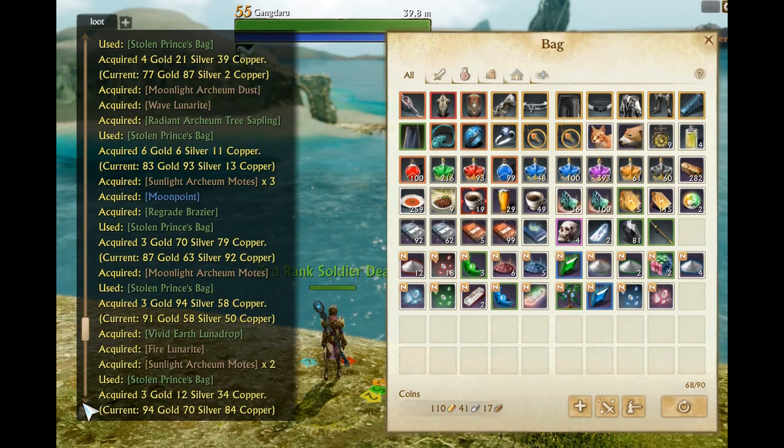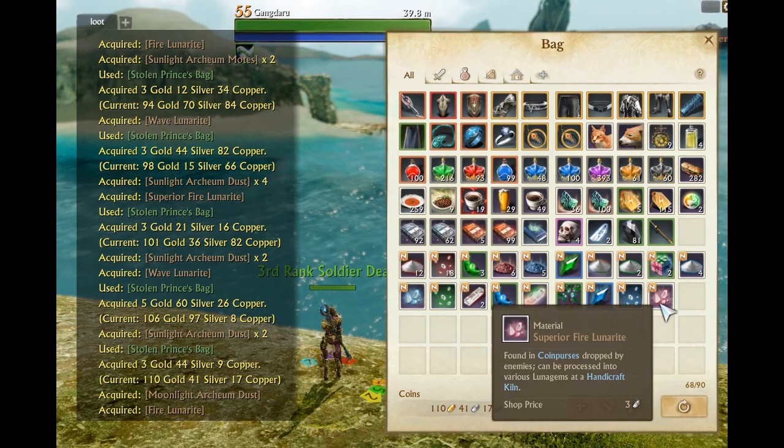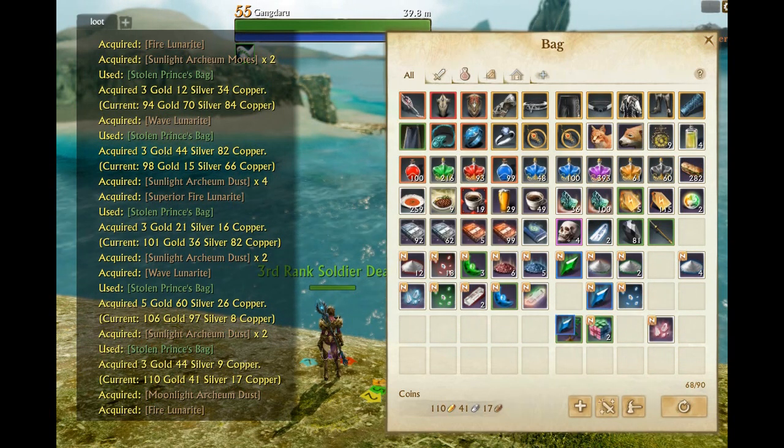Most of them were 3 gold each. Let's take a look at the loot real quick: we got one archium tree, two regrade braziers, a sphere of fire, lunarite, a moon point — and that's about it for valuable items. So we're looking at the value of these coin purses.